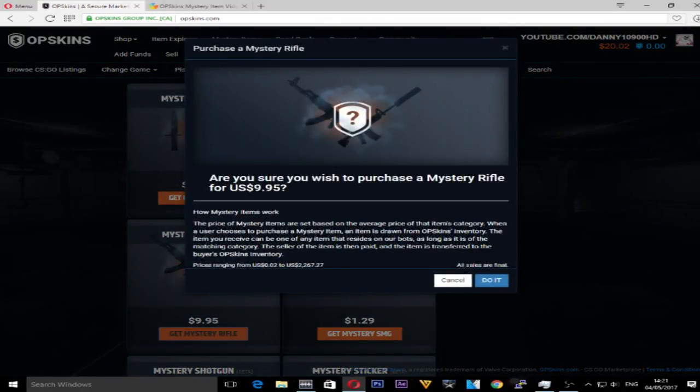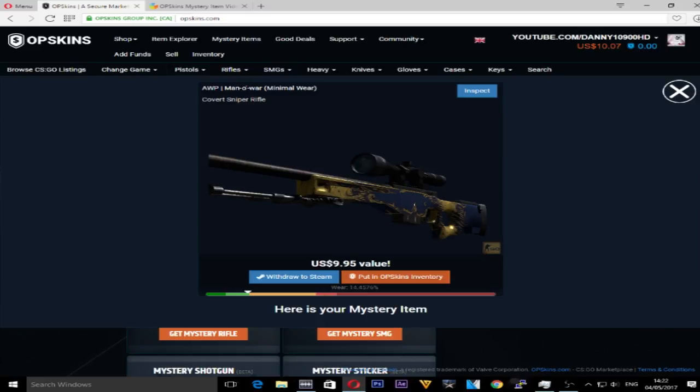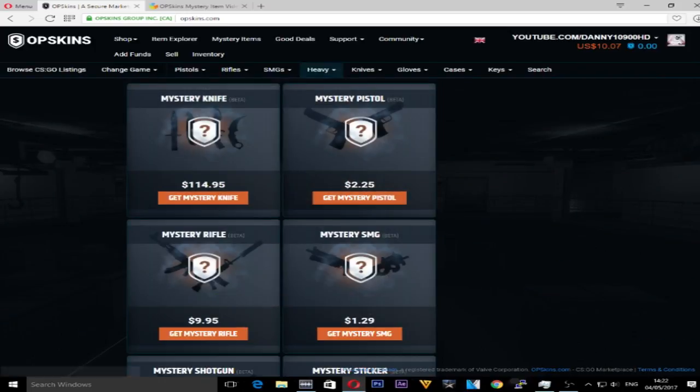Click on 'get mystery rifle.' The price of mystery items is set based on the average price of items in that category. When you purchase a mystery item, an item is drawn from OPSkins' inventory — it can be any item on their bot as long as it matches the category. The price range is from two cents to two grand. Let's go — searching for a mystery item. That's decent! We're going to keep that OPSkins Man of War, because it's a minimal wear Man of War. We'll put it in our OPSkins inventory and withdraw it a bit later. We've still got another $10.